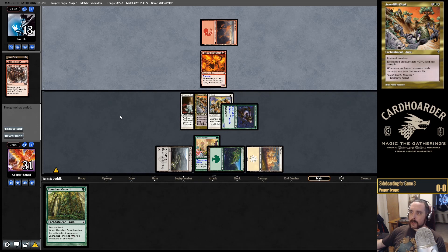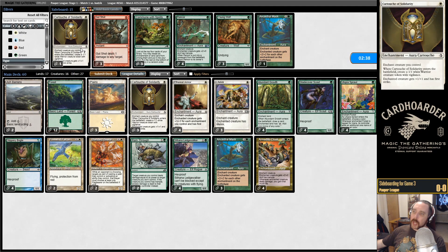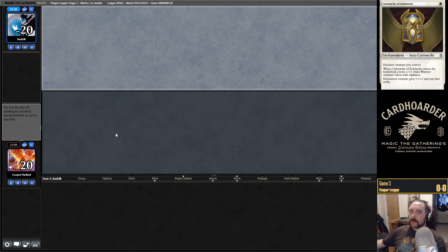Those are two very quick games — the player on the play won each time, so we're going to be under pressure being the player on the draw. I wonder if I want to bring in an extra Cartouche and take out a Mask here, since we are on the draw — this would give us an extra blocker and the first strike is rather relevant. I always feel dirty taking out Ancestral Mask though — it's one of the best cards in the deck — it just costs so much mana and we don't have a lot of time.